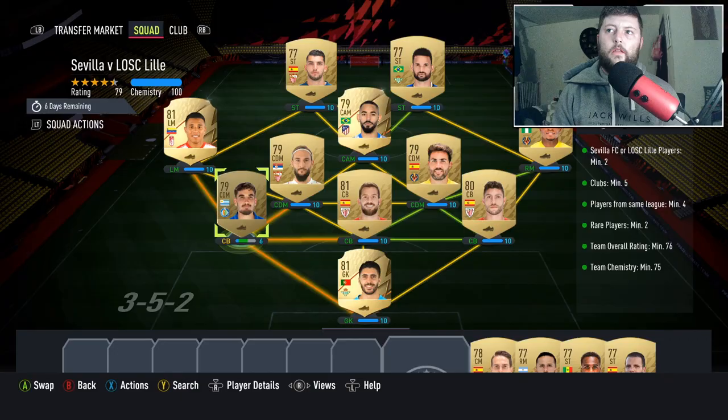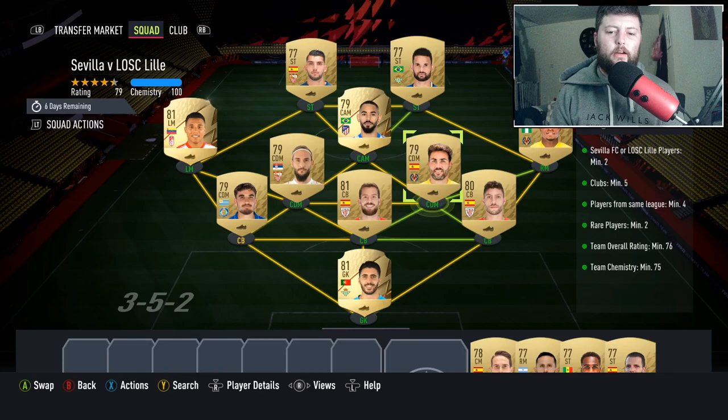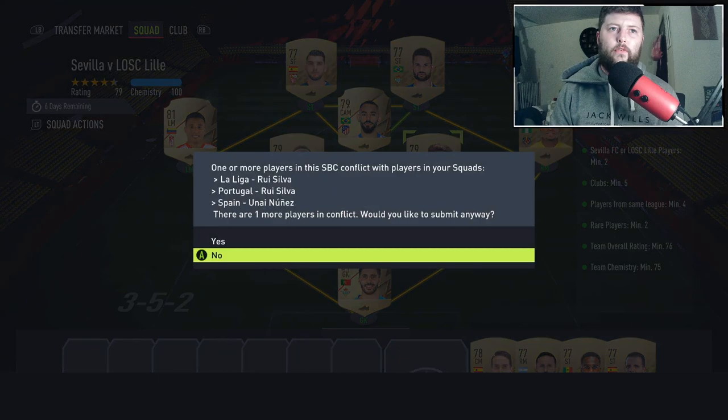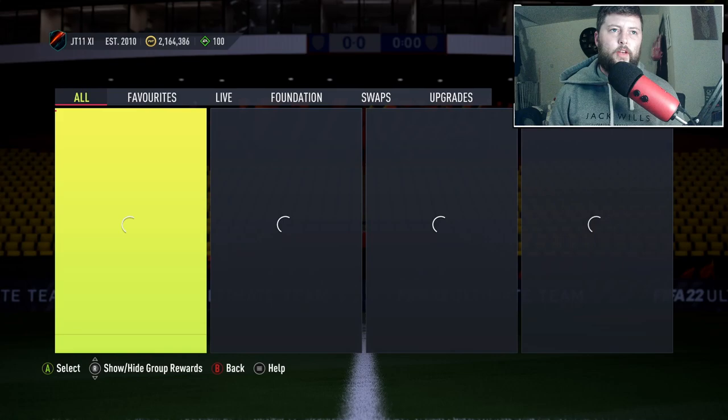Let's jump into the second one. Again quite an easy one — you can go with a couple of bronzes if you really wanted to, or just a straight set of commons with two rares. Make sure you've got two Sevilla or Liga players. I would personally go with Spain as they have more variety of golds you're more likely to have in your club.